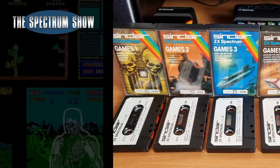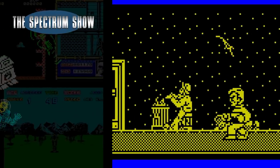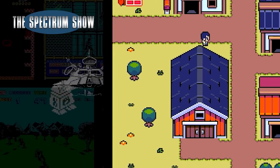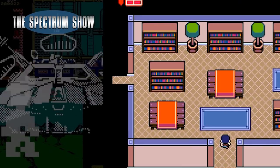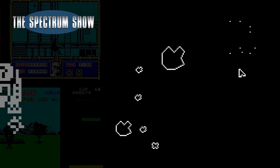Coming up, I look at the Sinclair Games Pack 1 to 5. I play some games, Jeff plays a next game and I continue my chats with Alan. Let's get on then.